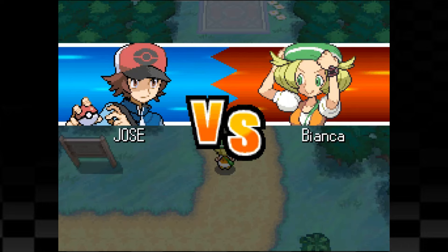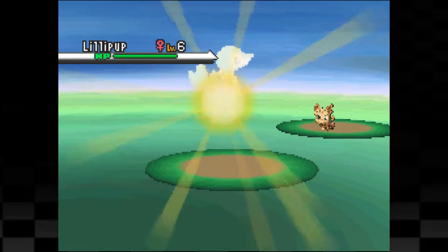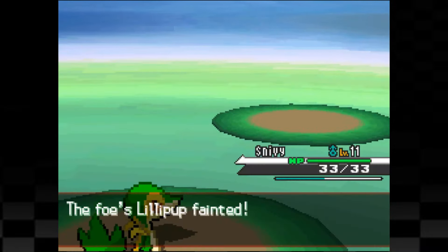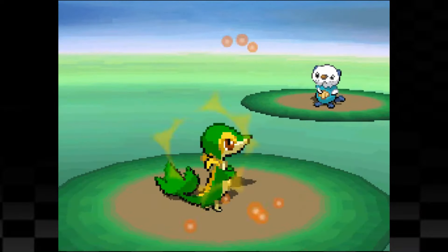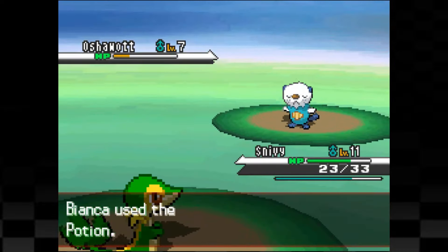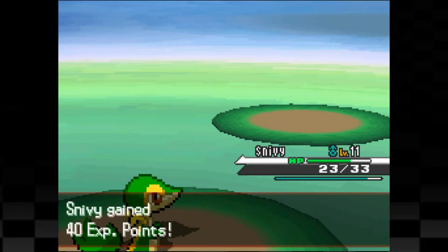At the end of Route 2, we have rival fight number 2 with Bianca. Bianca's first Pokemon is Lillipup and we use Vine Whip which takes Lillipup into the yellow, and then it lowers our defenses with Leer before we follow up with one more Vine Whip to take it out. Oshawott is Bianca's final Pokemon and we hit it for major damage with Vine Whip. It attacks back for around a quarter of our health with a critical hit Tackle, but we land a critical hit of our own with Vine Whip and take the Oshawott out.